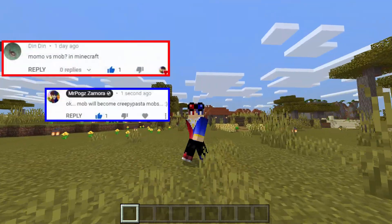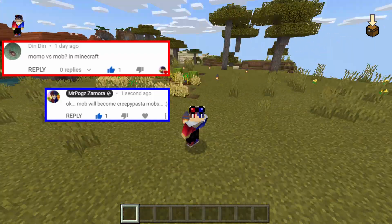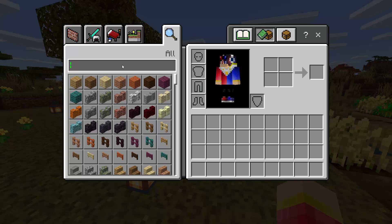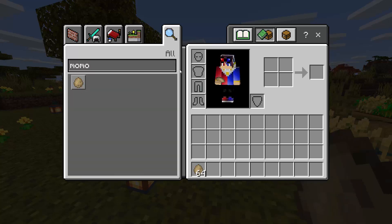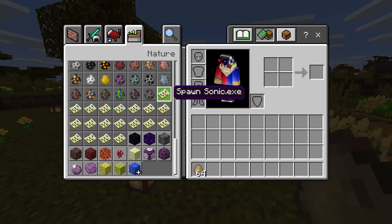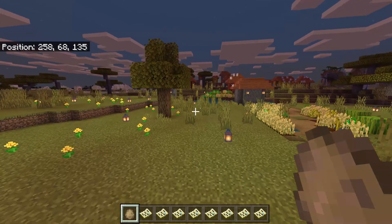Hey guys, this is Mr. Pogzmar and today we will have creepypasta mobs versus Momo in Minecraft Pocket Edition. So let's get started. First, all we have to do is get the spawn eggs for Momo, so we search and type 'Momo.' As you can see, we have the spawn egg, and also the other spawn eggs for the creepypasta mobs. We have Sonic.exe right here and all the other mobs as well.